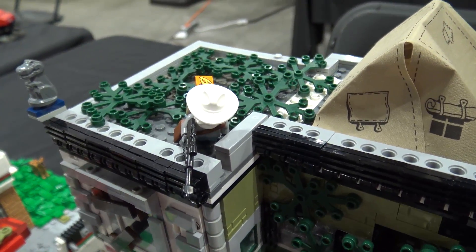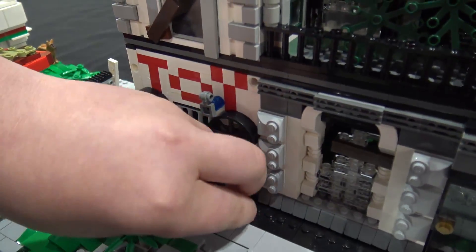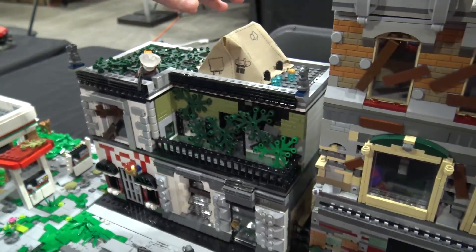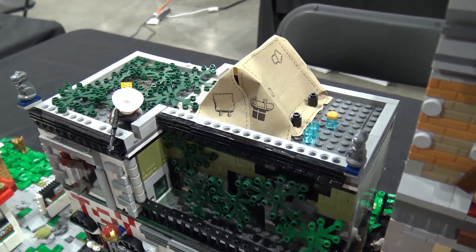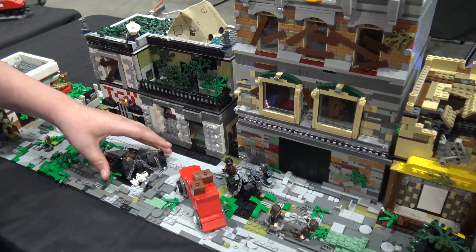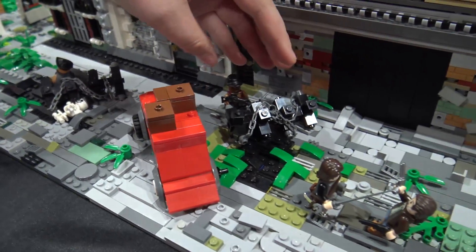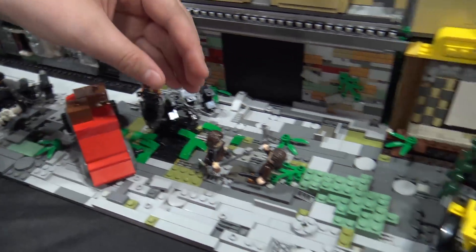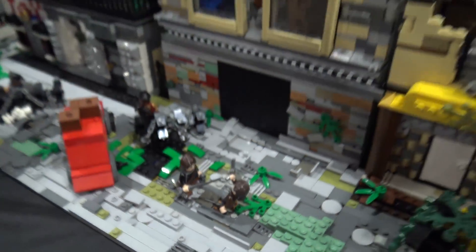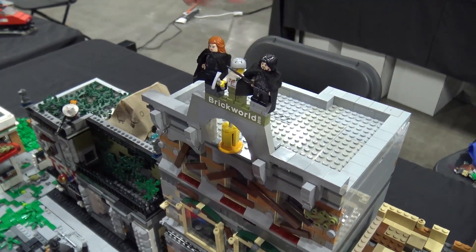Some of those cool printed tiles. Right down here it's a toy store — it has an Iron Man helmet right here. Then you can see all the overgrown leaves on there, then a tent with some water bottles up there. There's a guy hiding behind the roadblocks, then a car, another road, more roadblocks, and some people fighting right here. Then there's this building — I just put some figures up there, the Brick World figure and some Game of Thrones ones.